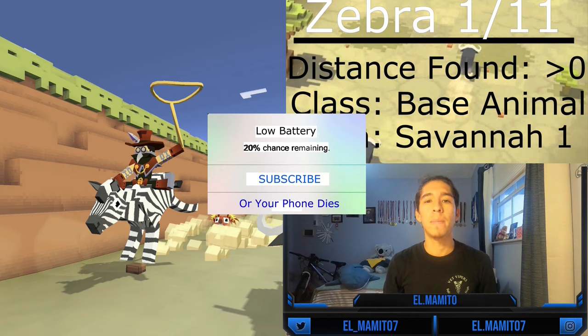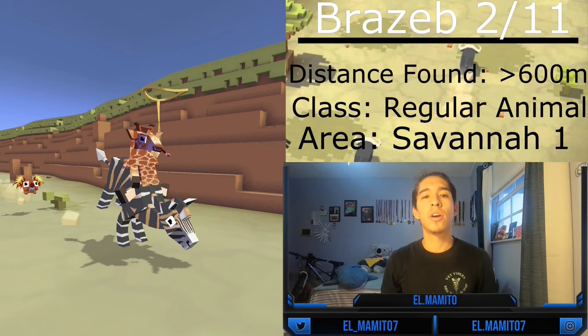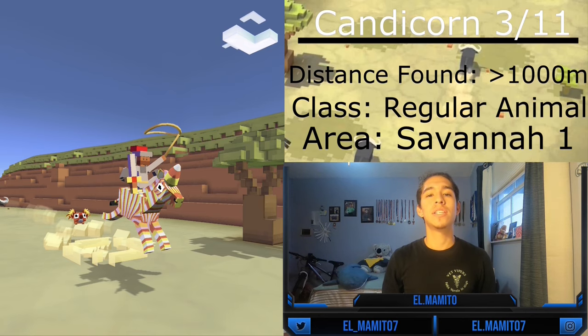The Zebra is a base animal because it's the first zebra you can get, and you can mate and tame it at any point in the game in the Savannah, starting from zero meters. The Brazeb Zebra is the second zebra and can be normally tamed and mated after 600 meters. The Candy Corn Zebra is the third zebra and can be tamed and mated after 1,000 meters.